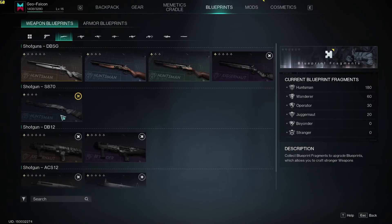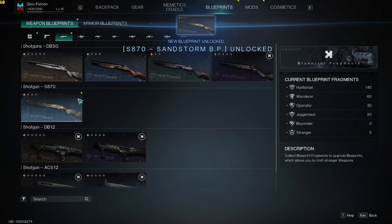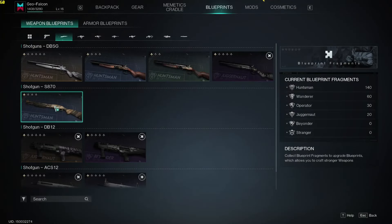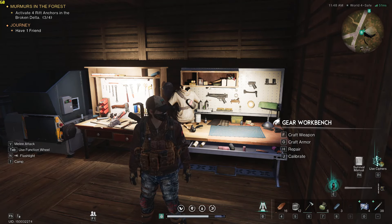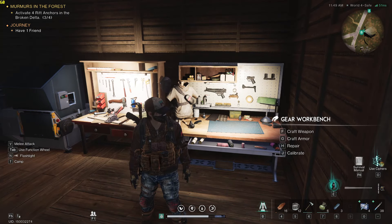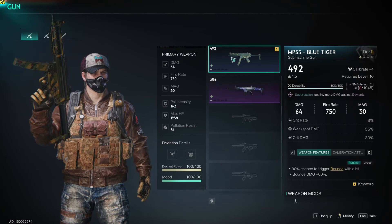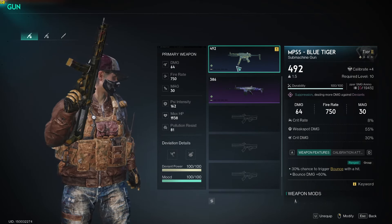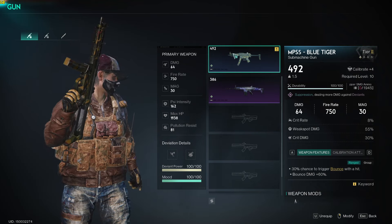Blueprints — what all do we get? We got that 12 gauge. When you get extra blueprints of something you already have, you can raise the level of said blueprint. To give you an idea weapons-wise, this is the current one we've got — the Blue Tiger submachine gun, and that's only a level two. This one is a level one, so it tops out at 57 versus 64.